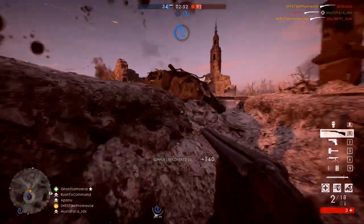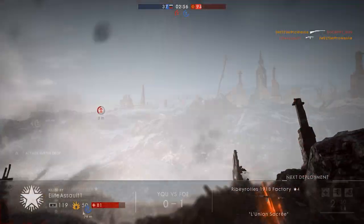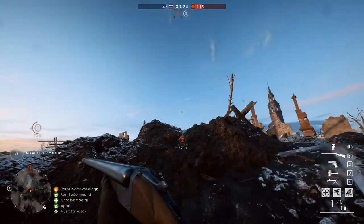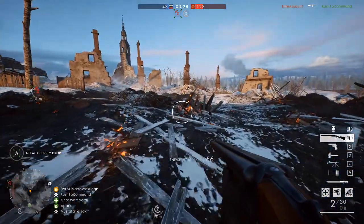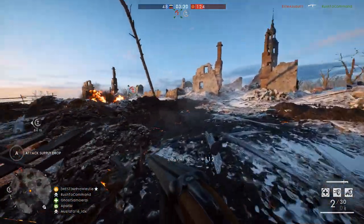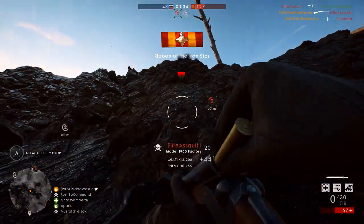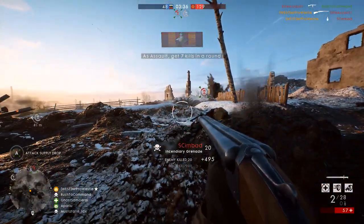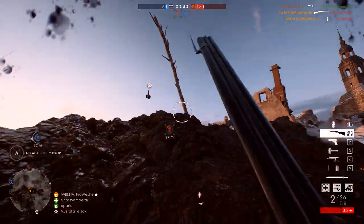First of all, we'll take a look at the Assault class. We have the 1900 double-barrel shotgun and the SMG-08. I'll start with the shotgun because it offers something completely different to really anything else we've had so far in this game. You get two shells of pain, and they can be combined together by switching the fire mode, which will almost guarantee a kill in close quarters.